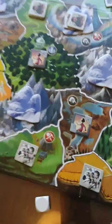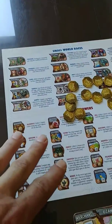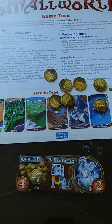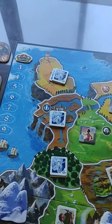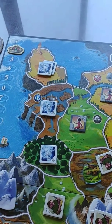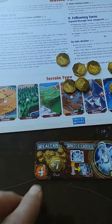The third player, the Giants, expanded and took two more regions, scoring 12 points — they're pretty happy. Now we get to the fourth player who has made a decision relatively early: to go into decline with the white ladies. They don't have many tokens and are probably only going to get one region, so they would only score four points — not a great deal. So they're going into decline.